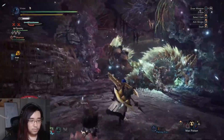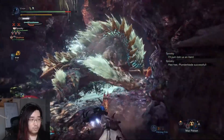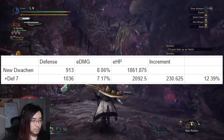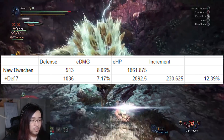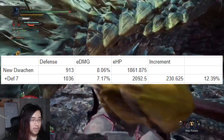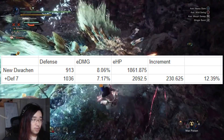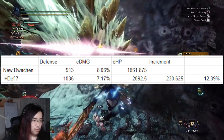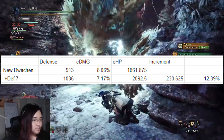The endgame meta roar set named New Draken is made up of the Brute Tigrex chest, Garuga legs, and Teostra strobe for everything else. When fully augmented and upgraded, this hits 913 defense with the armor talent and charm included, putting us at 8.06% effective damage taken, which is 1861.875 effective health. When we add defense boost 7 — remembering the 10% does not apply to the armor talent and charm — we get 1036 defense, bringing us to 7.17% effective damage, which is 2092.5 effective health. This is a gain of 230.625, a 12.39% increase in total effective health.